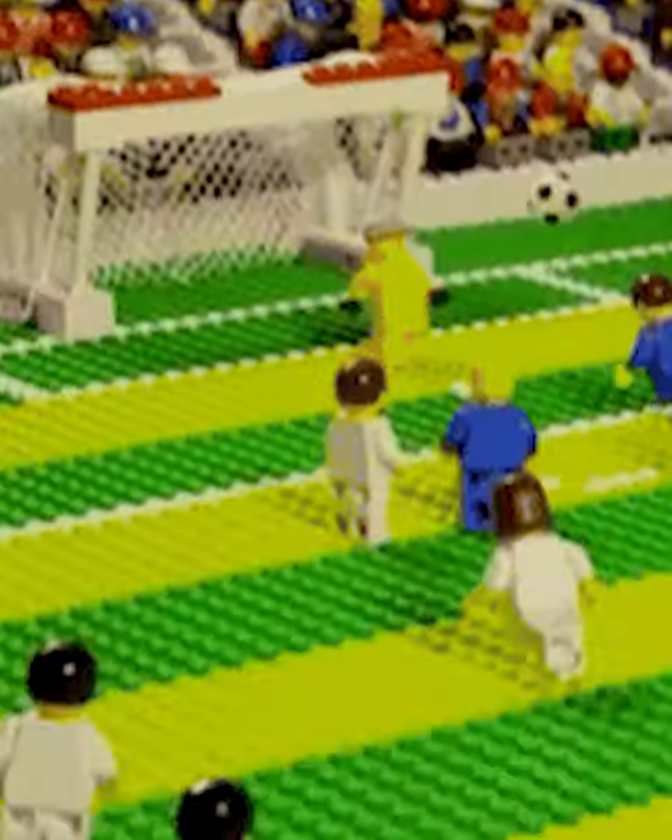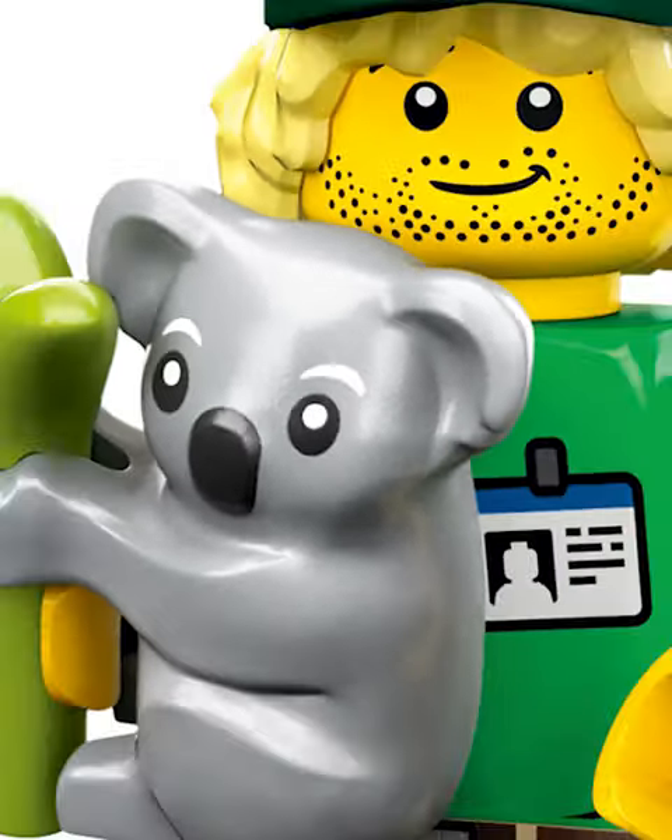Love that we got a new color for the Lego Spaceman. And look at that cute baby. Finally a referee — now if we can only get soccer players. The Koala is so cute, however the fig holding them is super boring.